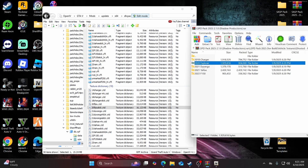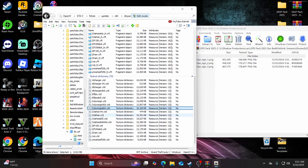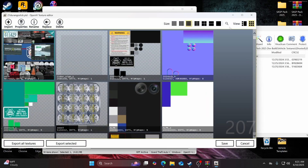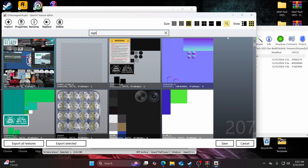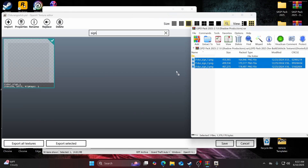Now we're on to the ghosted 2021 Durango. Open that up, and in OpenIV look for durango_slick — that's 21durango_slick right here. Open it up, look up 'sign', and drag and drop.